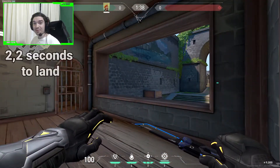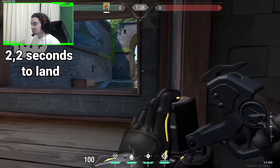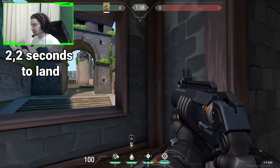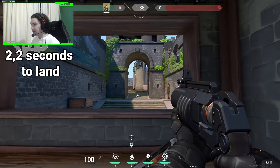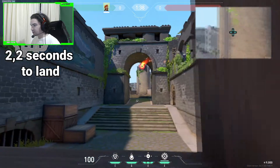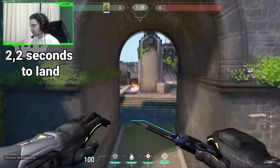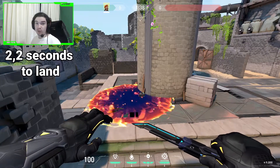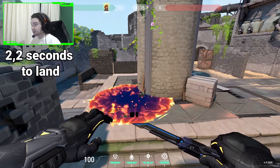The next one will be from B Window and it doesn't really matter where you stand around this line right here — it can be on the right or the left side of the window. You will have to aim at the top of the leaves right here, you shoot it, and it will bounce onto the spike pretty well. You can do this from both sides of the window because it will land in the same spot.